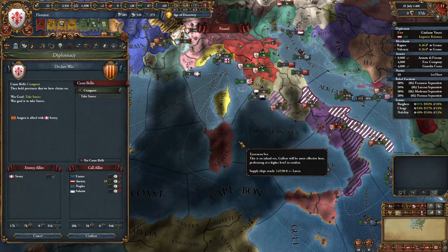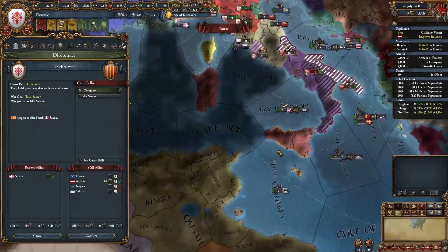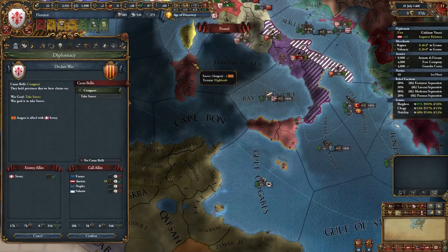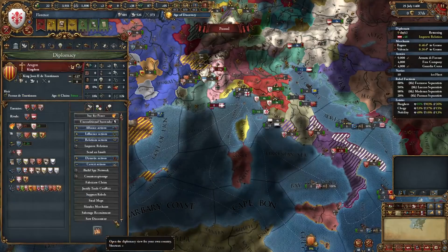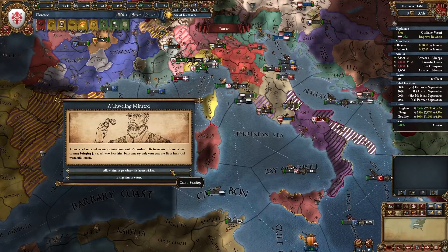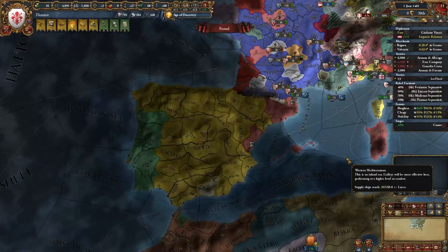We're going to declare war on Aragon, call in Austria, rush down Savoy, separate peace them out, and try to take as much as we can. We have the option of picking everything for ourselves, or releasing two subjects — Sicily and Sardinia. I'm not going to give up my stability and become a Theocracy; we're going to try to go back to the Medici and get free stab from this. We're sitting at +3. Cosimo's back.